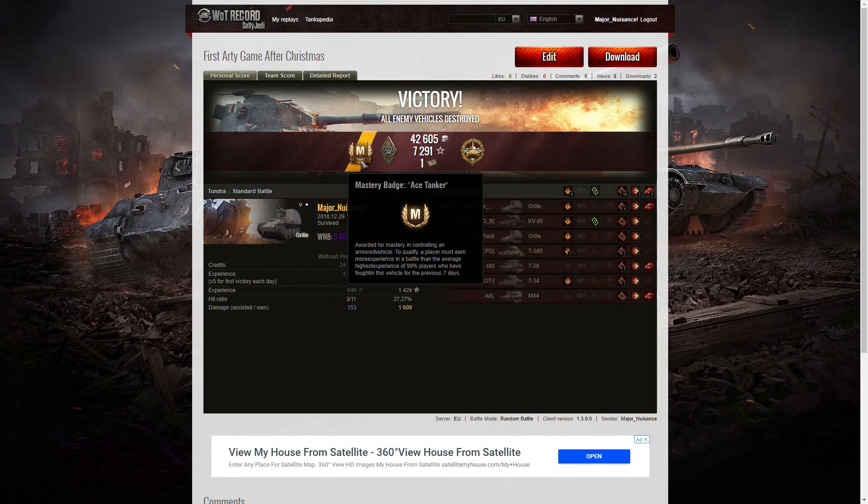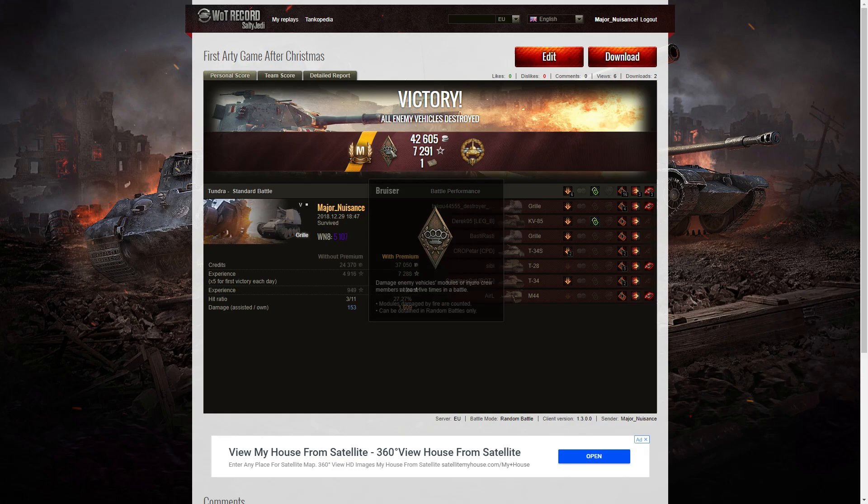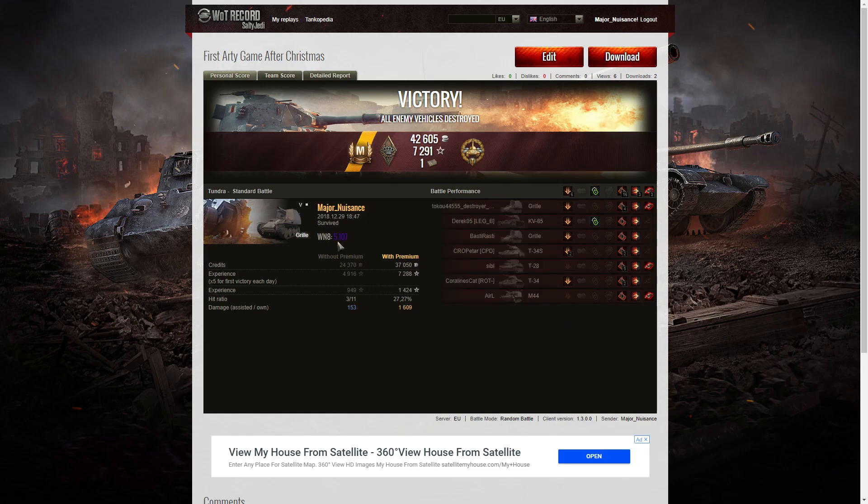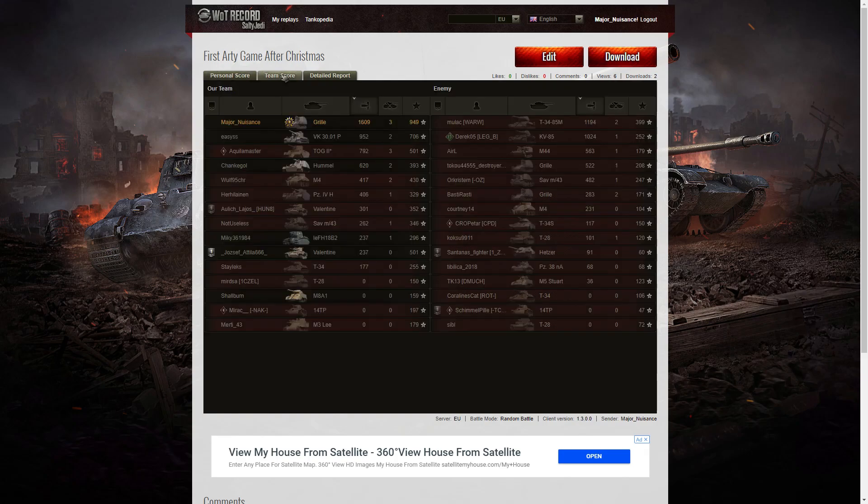Here are the end of battle stats. It's the first Ace Tanker this account has ever had on the Grille — you can see the scrolls underneath, which appear the first time you ever earn it. I also got a Bruiser medal for getting at least five critical hits — I got 16. And I got High Caliber for dealing the most damage in the battle overall. I got a WN8 of 5107 from that game — pretty good. First game after Christmas; you don't lose your skill. And there's massive damage there: 1,609 hit points.